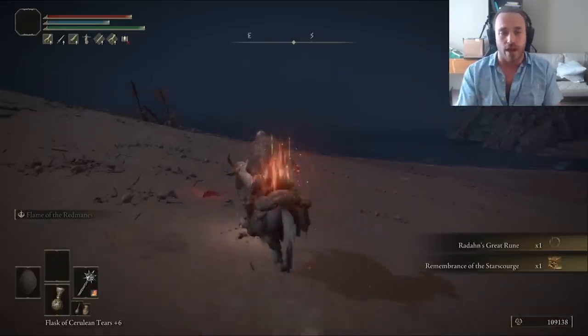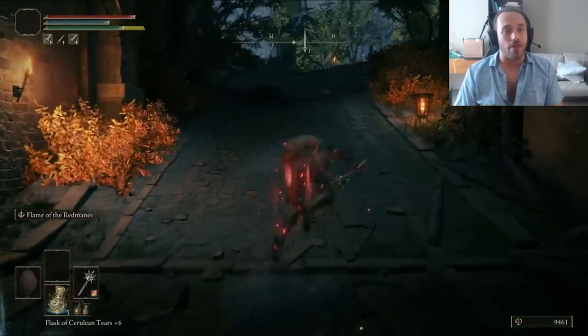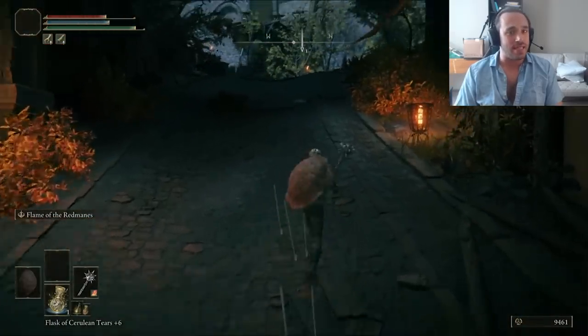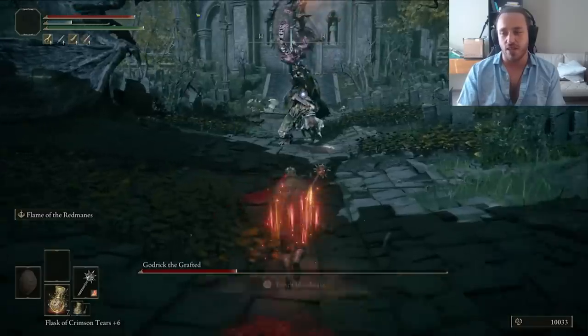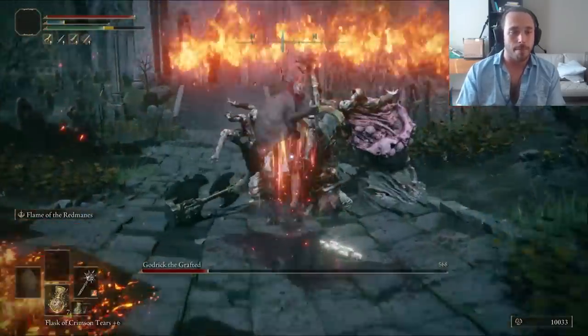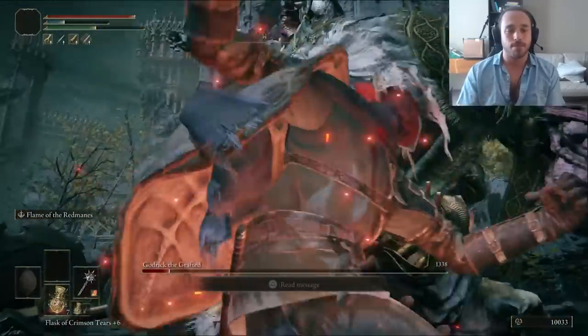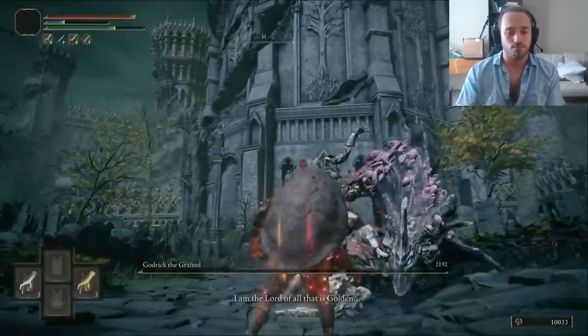One Shardbearer dead, but I don't want to wait too long before our second one. Getting through the danger path of Stormveil is trickier — usually I have more vigor when I run through here, but we still did fine. Godric is at the end, but with the power of the Redmane Flame it takes less than a minute. Just break the stance, stab the face — it's so powerful. We get more Endurance and Intelligence, which are not vigor. God dang it!